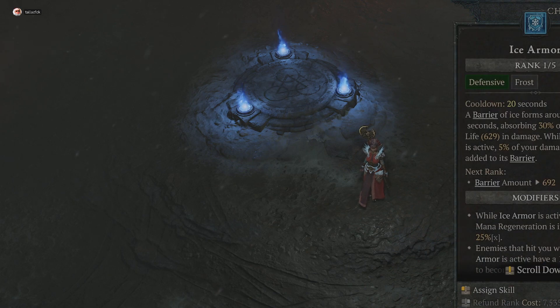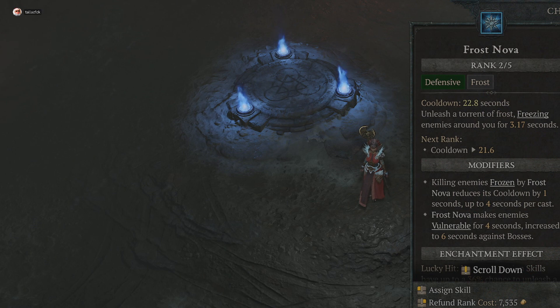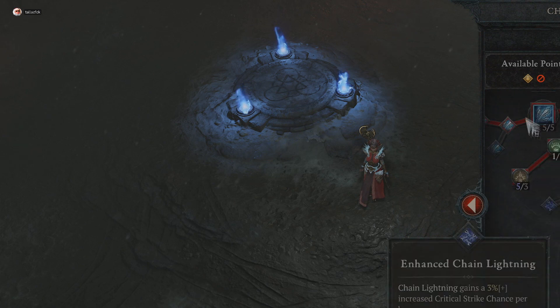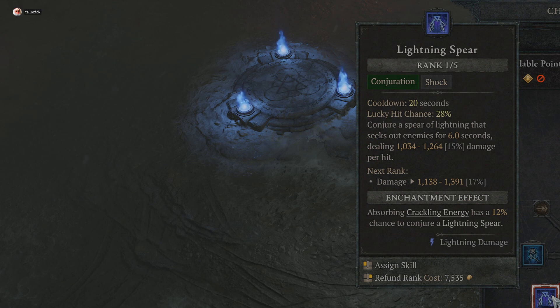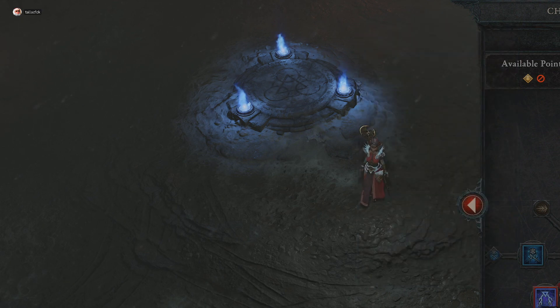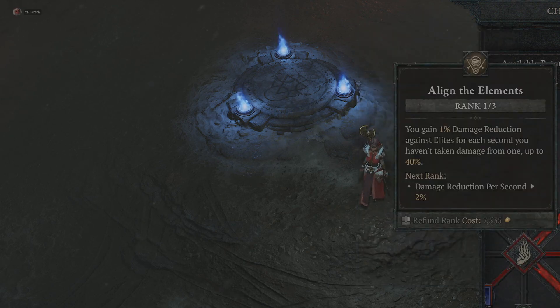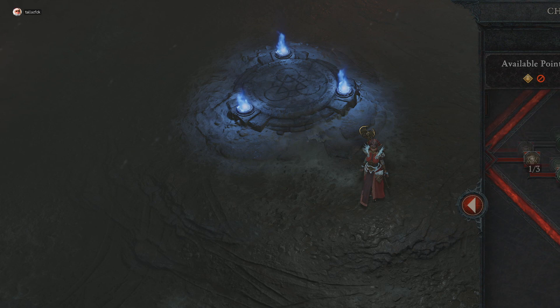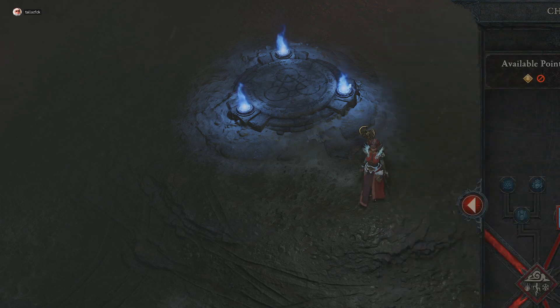I have glass cannon — deal 18 percent increased damage but take 9 percent more damage. I'll probably change that out in the future. Ice armor is a good way to protect myself, and frost nova so I can freeze people, which goes back to the ice shards ability. Next is lightning spirit, specifically because it adds to my ultimate as an attack. Then align the elements — every time I activate a cooldown ability it adds 900 maximum life as a barrier for two seconds.